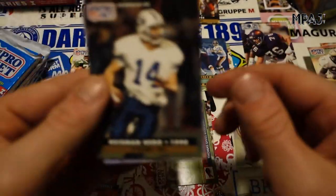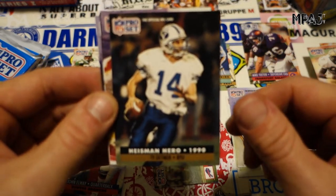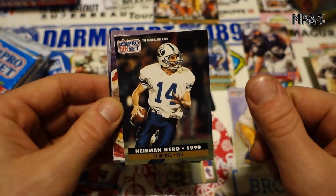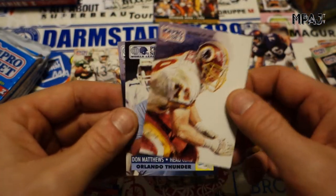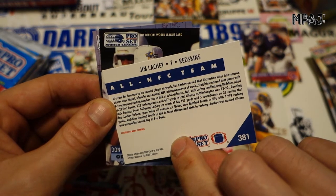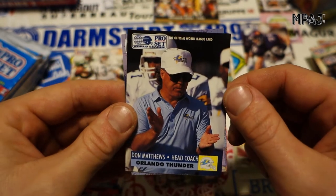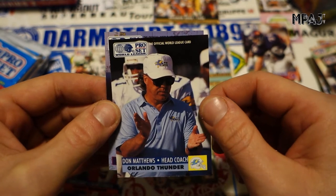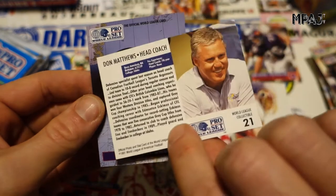Heisman — Ty Detmer. Man, that's a name I have not heard in a long time. Did he play that long ago? 30 years ago — man, I feel old. We got an All-NFC Team card — Jim Lachey. And this is the World League when it started, when they had American teams and actually wanted to play around the world — Don Matthews for the Orlando Thunder. Pretty crazy.